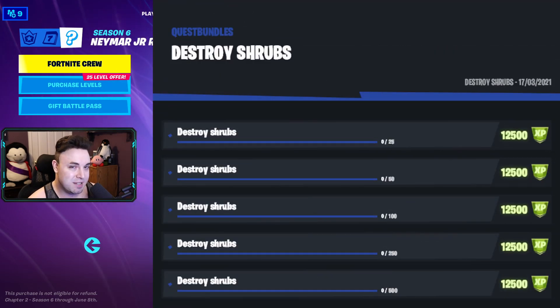Here was a confusing one from last season because it wasn't active from the beginning — Destroy Shrubs has us begin at 25, then 50, 100, 250, and then 500. Shrubs are the small little green plants in the ground.